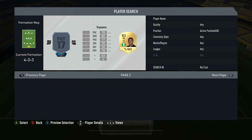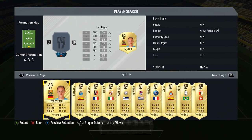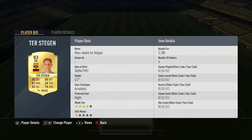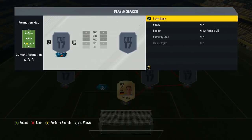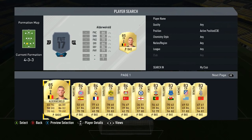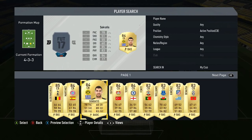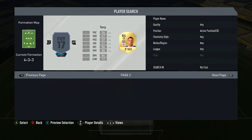Let's kick this off with the goalkeeper. We're gonna go with Ter Stegen here. He's very cheap for an 83-rated Barcelona goalkeeper, about 2k. Prices fluctuate all the time, so it's hard to give a solid price at what they're gonna stay at.